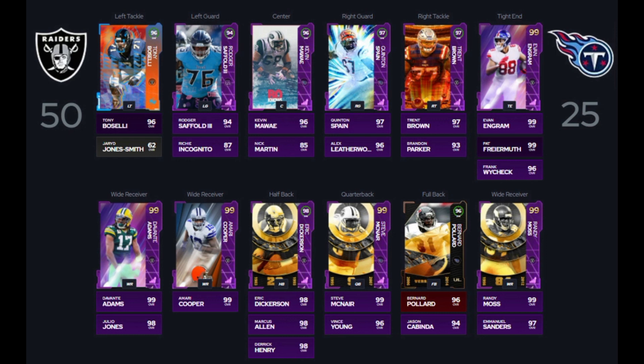For our running backs, we have Eric Dickerson, 98 overall, Marcus Allen, 98 overall backing them up, and Derrick Henry, another 98 overall. And there's another 98 overall option with Chris Johnson that you can throw in there also. For our wide receivers, we've got Devante Adams, Amari Cooper, and Randy Moss, all 99 overalls, for wide receivers 1 through 3. Bernard Pollard as our primary fullback, that out-of-position Ultimate Legends card.